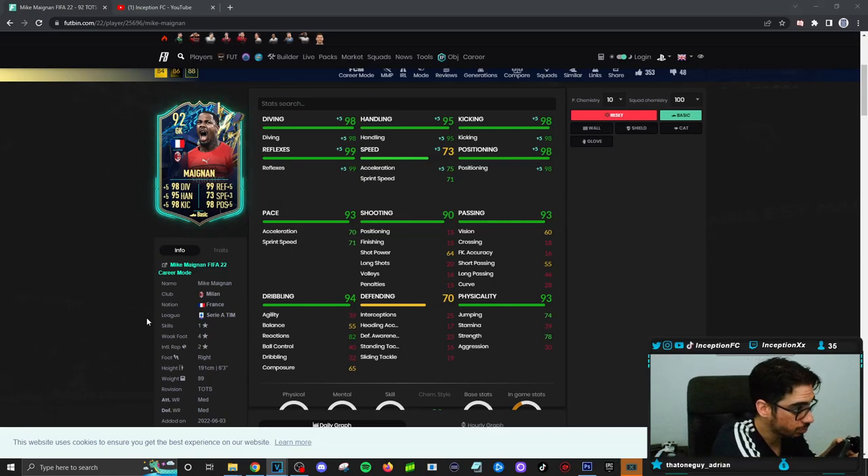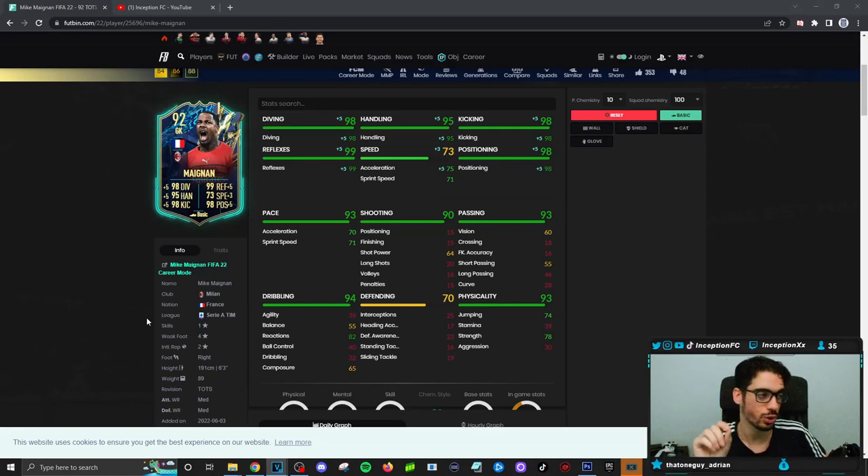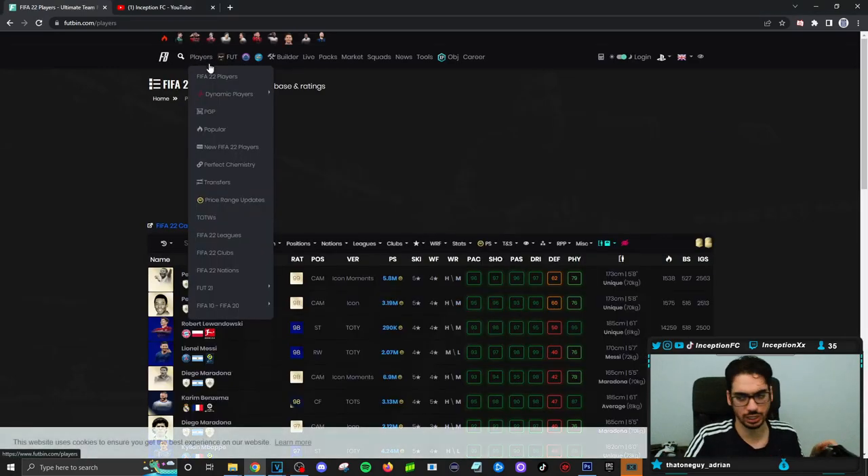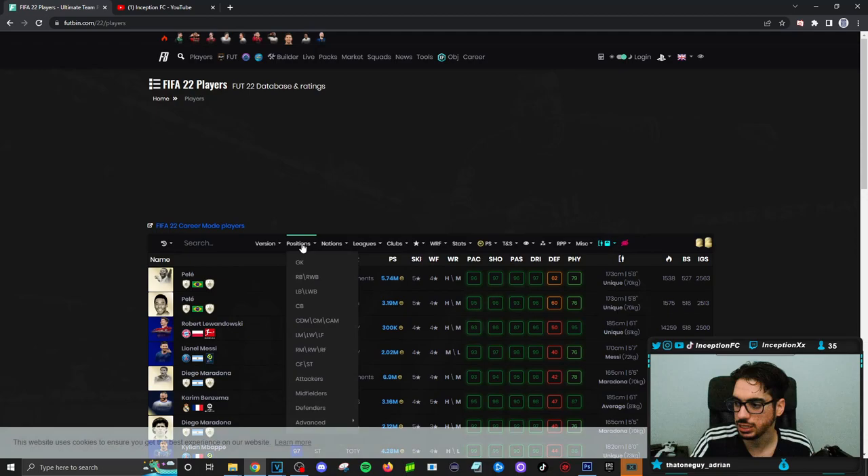If you're watching the highlights — the double-tap triangle or double-tap Y mechanic I was teaching you: you can see that Maignan adapts to wherever I push him when I press that button and goes for the actual crosses and collects the ball. When it comes to corner kicks and crosses, he grabs the ball way more often than he punches it away, which is always very nice and important to have.